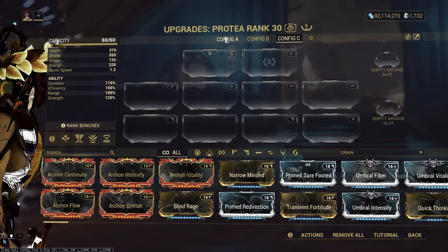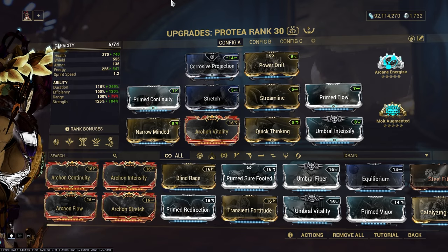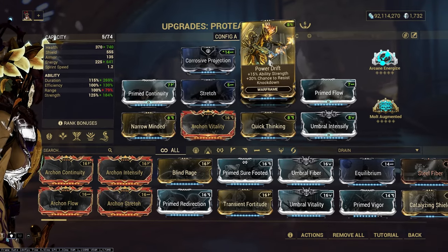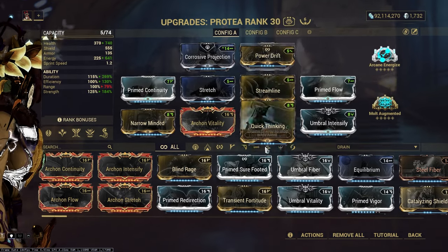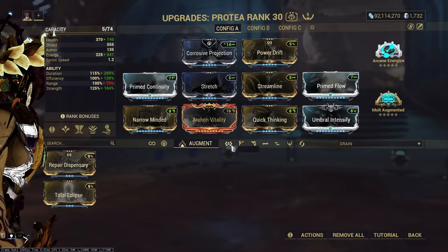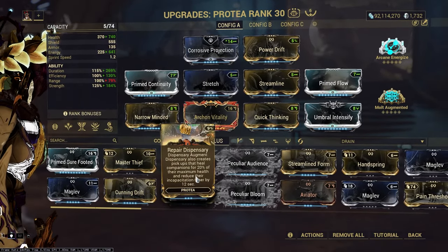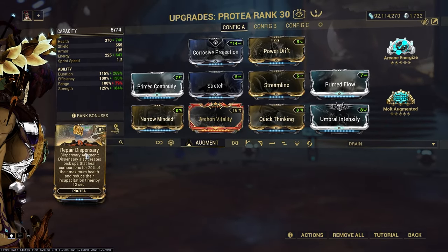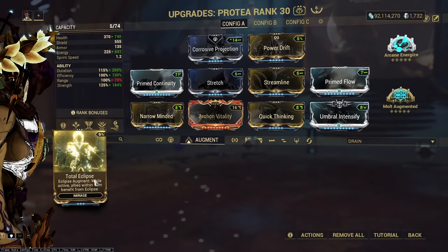My main build for Protea Prime on release will probably be this. Corrosive projection, just to decrease enemy armor. I'll use power drift for strength. You could also use the other exilus mods for range if you want - like cunning drift. You have a couple of augment mods available, like repair dispensary. It's not amazing but it's okay. I wouldn't recommend it.